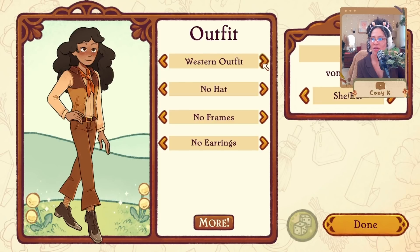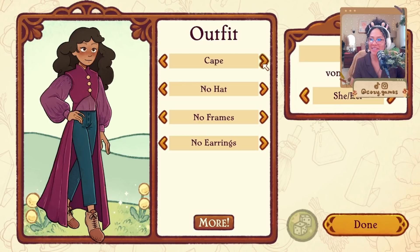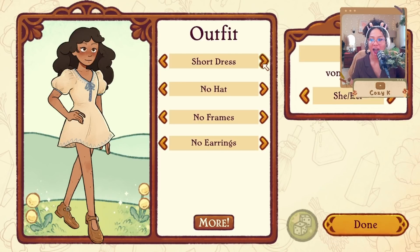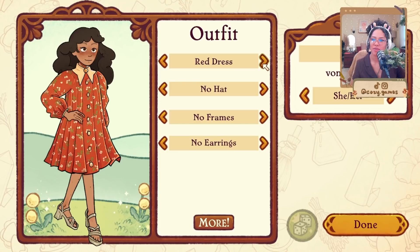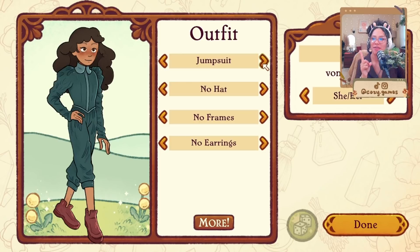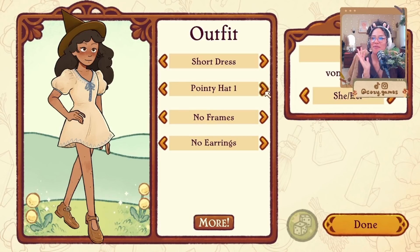Fashion! Jumpsuit — stop it, this is so cute! Oh the western outfit, oh my god! These are so cute! The cutest clothing I've seen in any game ever, 100%. I can't decide between the short dress and the western outfit. Oh my gosh, the daisy chain, the little mini hat — stop it! Stop right now! Oh the pointy hat, the floppy hat!